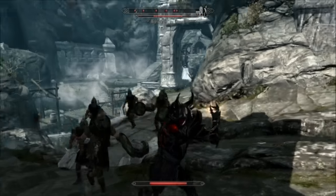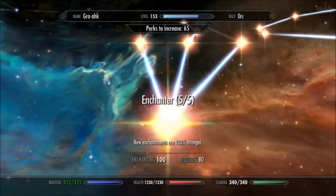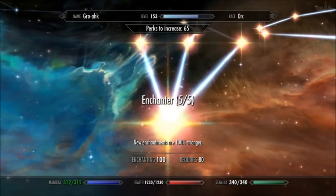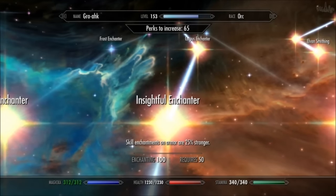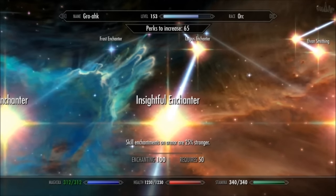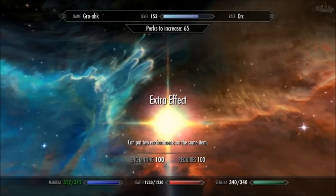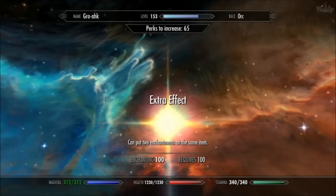Once you've decided what armor set you want to use, you'll need to invest in the enchanting skill tree. You're going to need all five points in the enchanter perk — this will make your enchantments 100% stronger. You will also need the Insightful Enchanter perk, which makes your enchantments on armor 25% stronger. And lastly, the Extra Effect perk. This perk is optional, but I highly recommend you get it, as it allows you to put two enchantments on one item instead of just one.